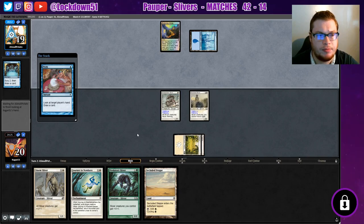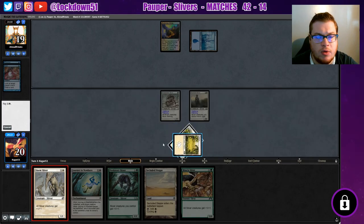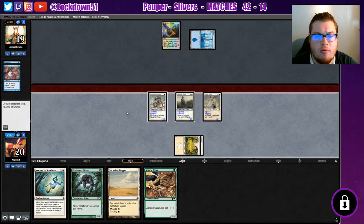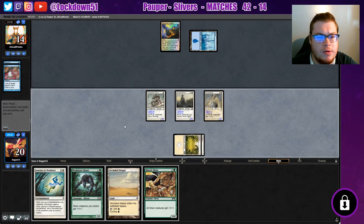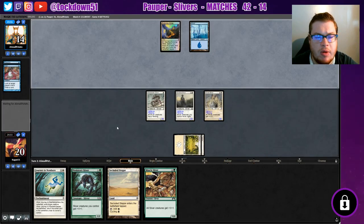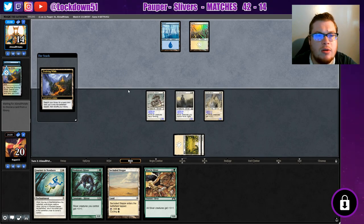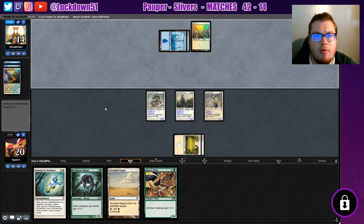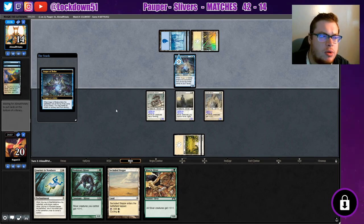We're gonna throw this down. Hitting them for five — we'll hold on to the Steep. We can probably cycle that next turn if we don't draw into our forest. Evolving Wilds — into what? Three colors? No, just another island. Auger — so this is some kind of Delver. It's a white-blue Delver though, interesting.